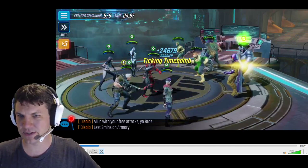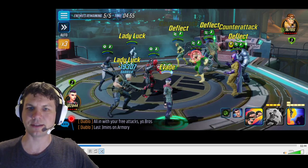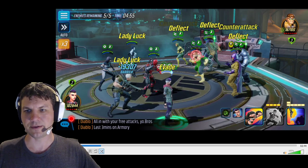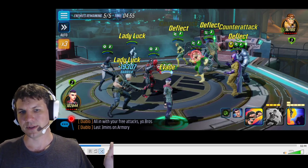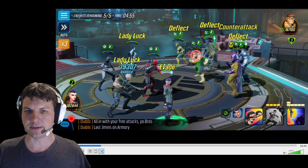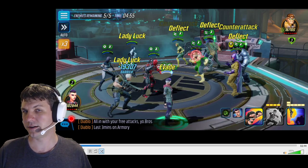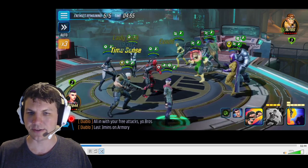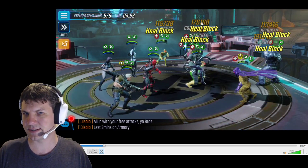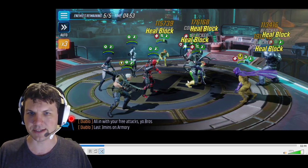First things first, we are going into a boosted team, which means they all get 3 to flex. The other thing is you have to think about when you go in with Negasonic — she's not going to be able to crit on her ult. So as far as ISO-8 goes, I've relegated myself to using Striker on her to get that bonus base damage. And you'll see here it pays off pretty well — we're getting 176k on a hit, 191k on Swarm, 113k on Rhino.